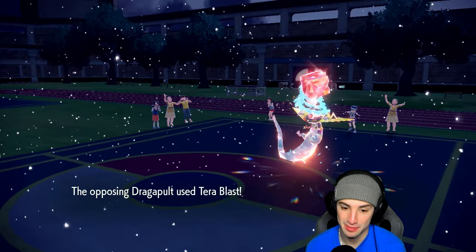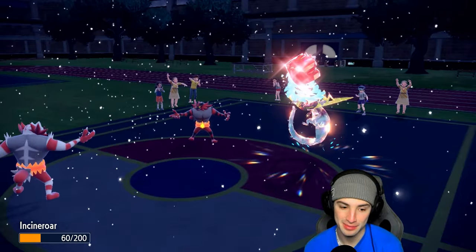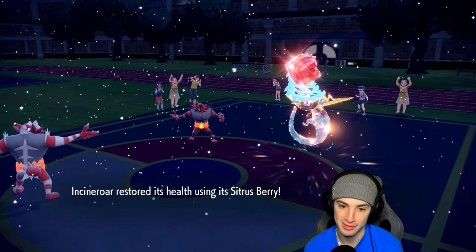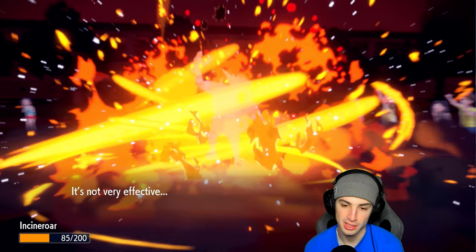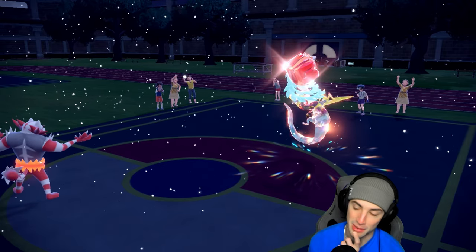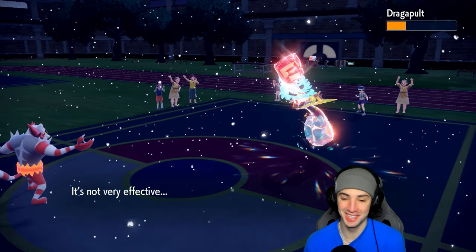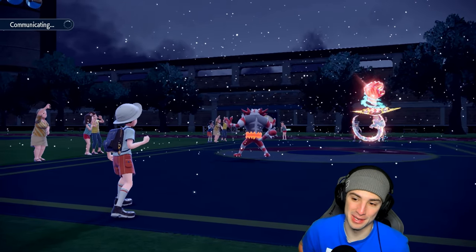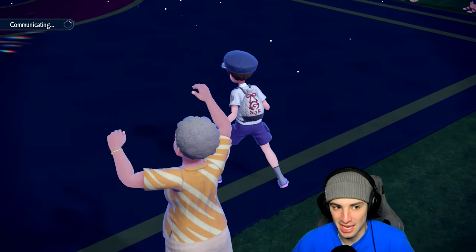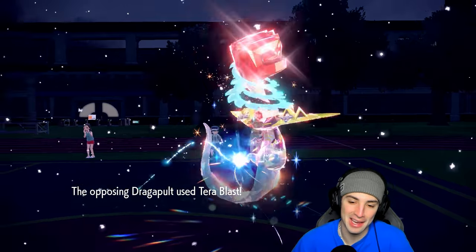Fighting Tera Terra Blast — if I'm gonna lose, I'm glad it's that way. I've got my berry, but 110 HP just isn't enough. He outspeeds and he dies to recoil. Can Knock Off KO? It's no longer super effective — no crit, and that's game. Game, set, match — thanks for playing. Good moves by our opponent. They played Dragapult perfectly the whole time, wasted out some turns and finally got rid of Ninetales, Tera'd, and it was over. We end up going 2-1 for today's video.